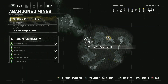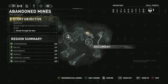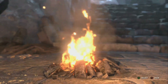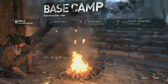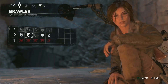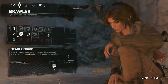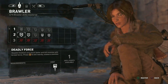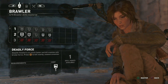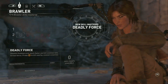Wait a minute - how am I supposed to... okay, going back here real quick. Another skill - let's go Brawler. Stealth finishers are much faster and kill enemies with brutal force. Press Y to kill nearby unaware enemies. That sounds awesome, I'm going with that immediately.